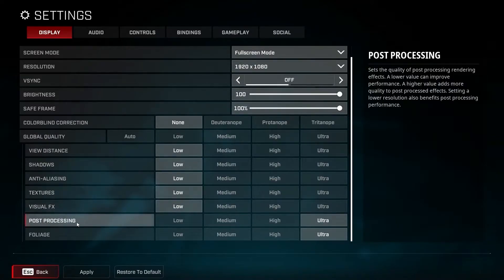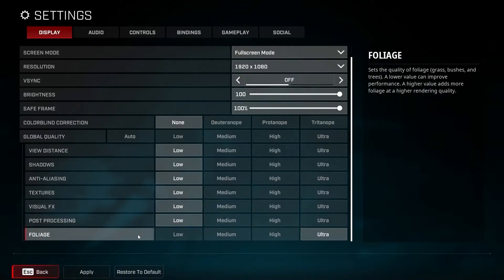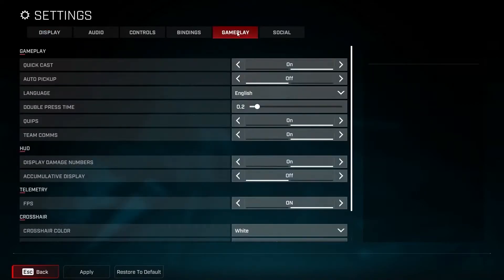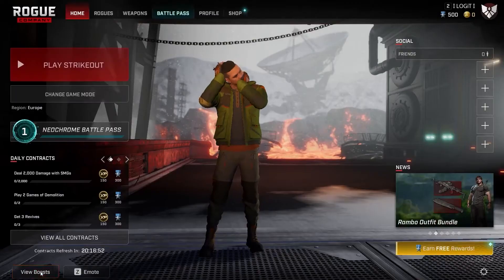On post processing, select low and foliage, select low. Then go up to gameplay, go to FPS and select on so you can see the FPS in real time. Then press apply and press back.